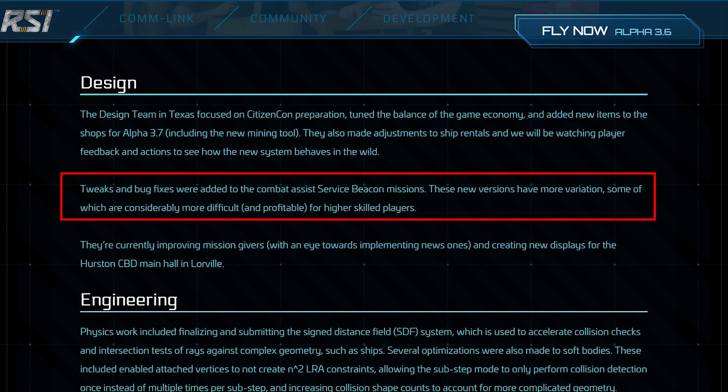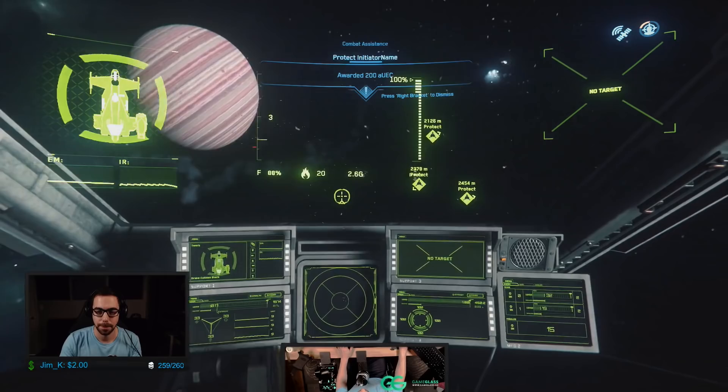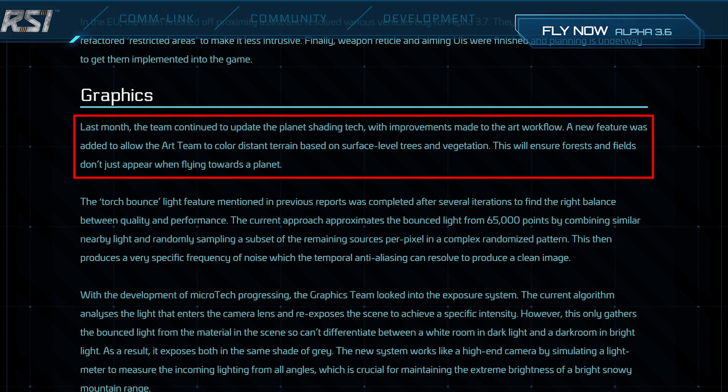There's a new service beacon mission, which I actually did today while recording. They mentioned in the patch notes that there are waves. The initial price for the mission I did was about 3,500 to 4,500 credits. As you get to later waves, you earn additional money per ship killed — 200 credits per ship on the first wave, then 600 credits per ship on the next. So we're talking a service beacon mission where I'm making 10,000 credits. It's challenging, engaging, and fun — unlike bounty missions where you just kill one ship with auto-gimbals and it feels skillless.